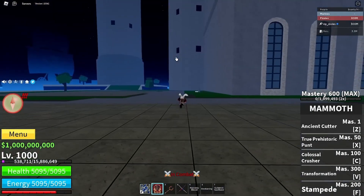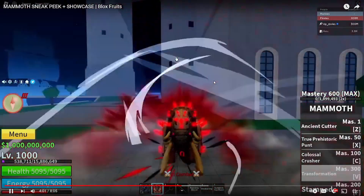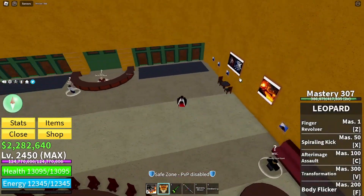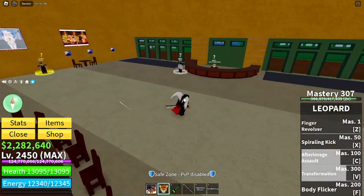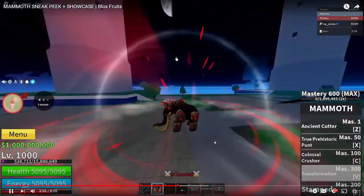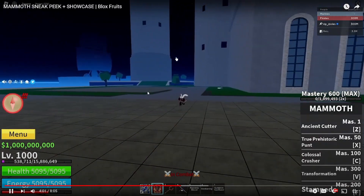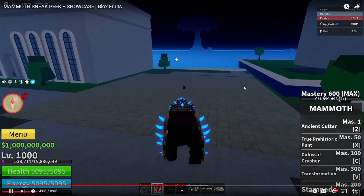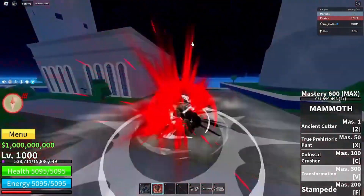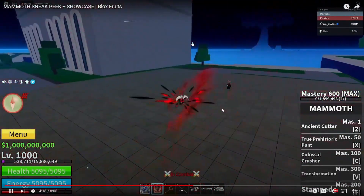Next up you have the transformation. Oh, that is really nice — look at the model. That is really nice. He transforms with a roar. That is so much better than the Leopard transformation. Oh my goodness. And the de-transformation — he exerts the energy and then pulls it back in. That's nice. That is really good. And it does damage during the transformation too. Leopard who?